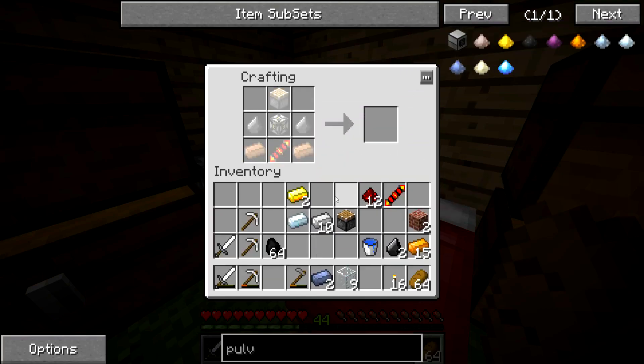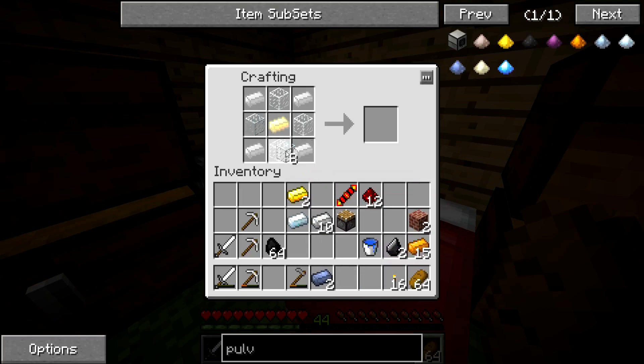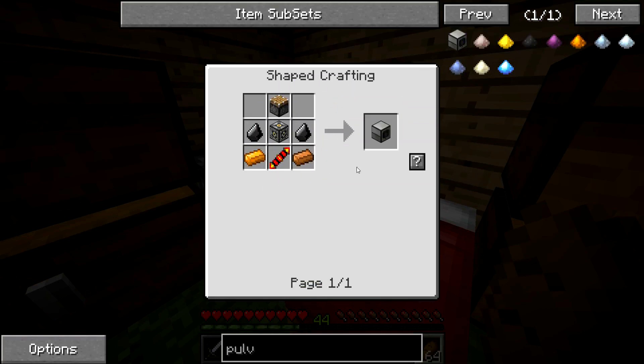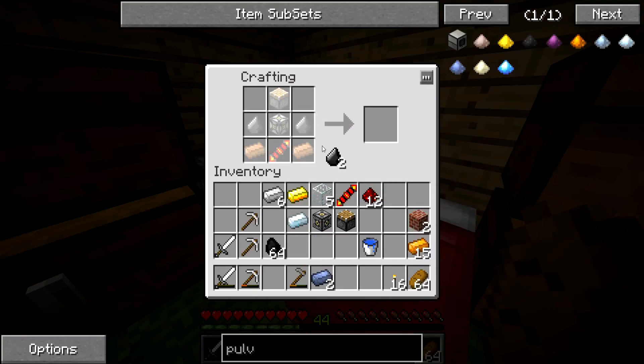I think we've got everything now to build this. We've got the redstone reception coil — oh no, we haven't. We need the machine frame as well. The good thing is we can use some normal glass. Surprisingly there's not loads of sand around, but I might use the pulverizer to make sand because you can actually make it out of cobblestone it seems. So this is the recipe: we've got the machine frame, the piston, the redstone reception coil, and we're going to build it. And I'm quite glad I went and got all these materials because it saved me a lot of time. First machine — pulverizer.